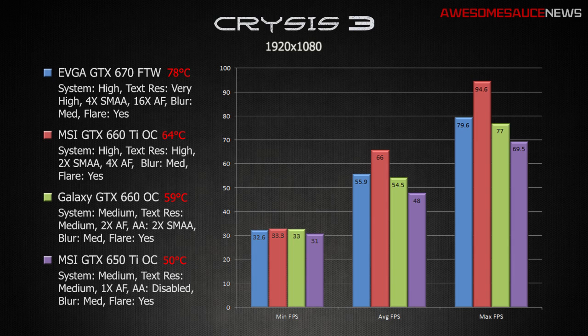Keep in mind this isn't your average apples-to-apples benchmark test, but relatively speaking, with the minimum frame rate being just above 30 for all the cards, I was still getting quite a few more frames per second on average and at max with the 660 Ti. So good job, 660 Ti, and you too, MSI.